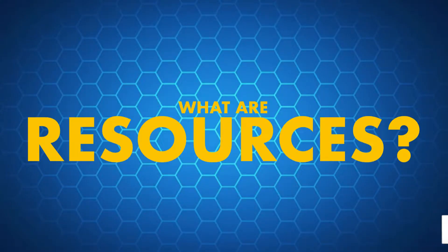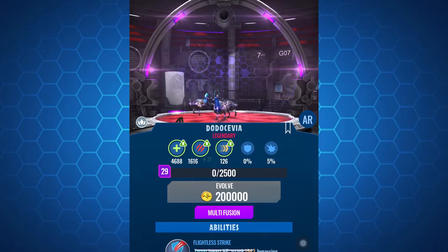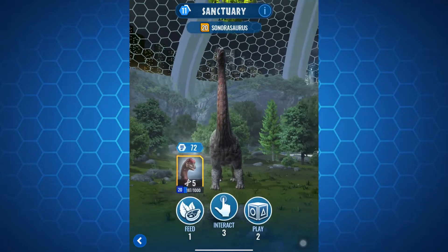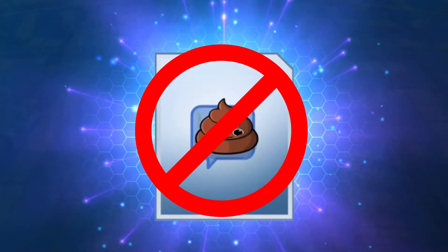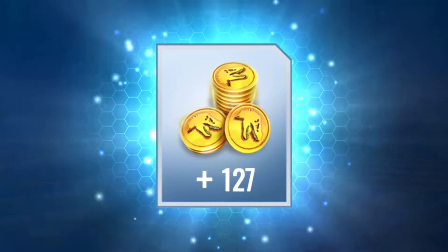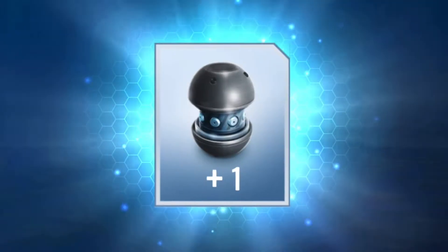So what do I mean by resources? Well, they are items in the game that you utilize to make progress. I will not be including badges, player titles or emotes, but I will be including coins, cash, DNA, FIP items, boosts, darts and scents.